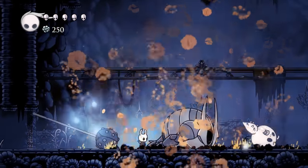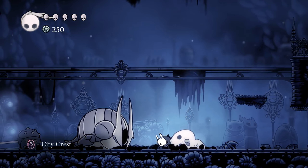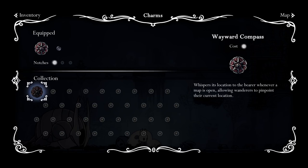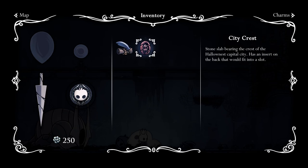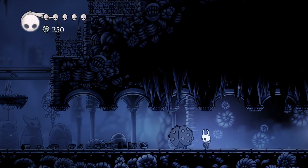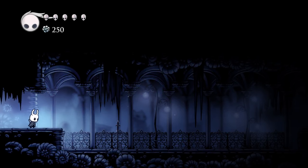I guess we got to go face him down here. I kind of feel bad he's in this incapacitated state. There he goes! Sight read first try — don't let anybody tell you I don't have video game skill. I wish to wield his axe now. City Crest — if I hit I, I should be able to investigate that. What is the city crest? Stone slab bearing the crest of the Hallownest capital city. Whoa! What's going on here? Something opened up.